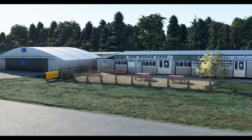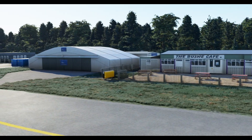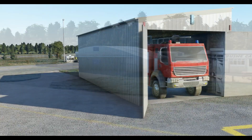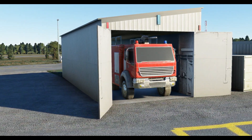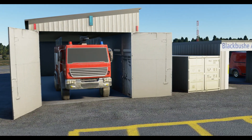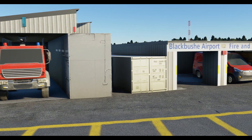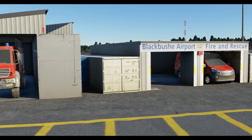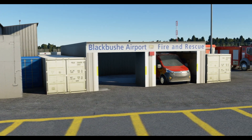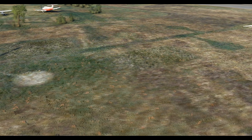Although some of the vehicles are a little bit generic, put that aside — the buildings and the feel of the place is absolutely spot on. I'm really looking forward to doing some flying here. I cannot wait until we have something like the quality of the A2A GA aircraft — flying the 182, the Comanche, the Bonanza in and out of here. Whatever they release for it is just going to be an absolute treat.